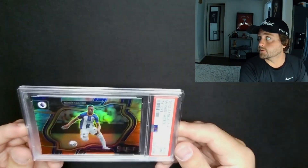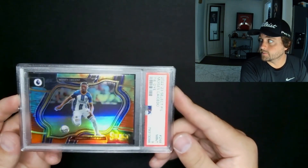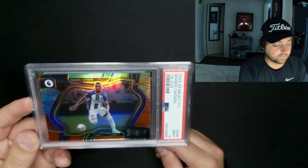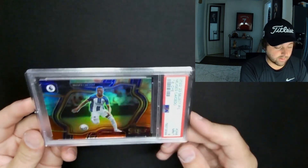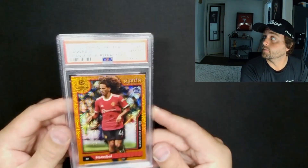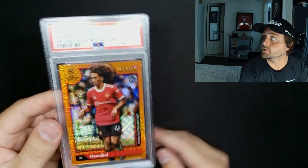I knew these guys were going to get a move — I did this way before the summer transfer even started. Moises Kaisado PSA 9, this is for sale on my eBay page. I don't know why this nined. I have another one similar — Declin Rice — that did not do well either. They didn't ten, so I'm selling them.